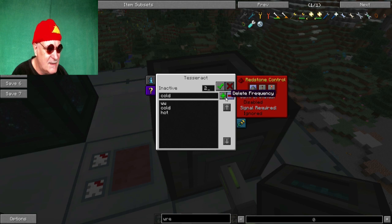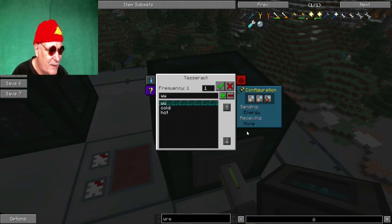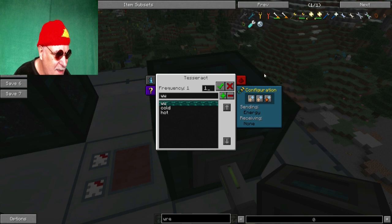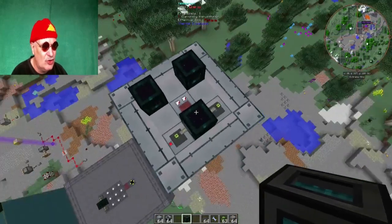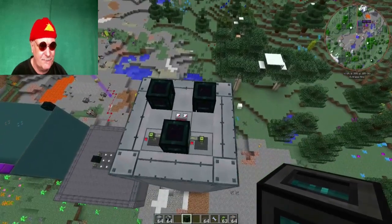Den wollten wir hier noch nehmen – Sending Energy, alles sauber, soll auch laufen, geht alles. Das heißt, im Grunde genommen ist diese Turbine fertig. Damit wir noch ein bisschen was sehen können, machen wir hier ein paar Glasscheiben rein – muss man nicht unbedingt so haben, kann man auch anders bauen. Ich mache jetzt noch mal Cut – ich muss ja diese ganzen Blades hier noch einbauen.